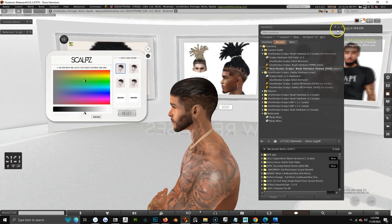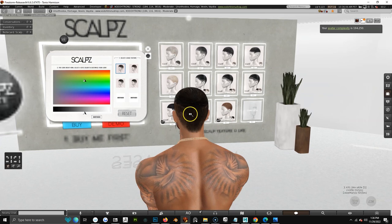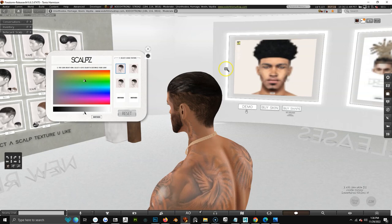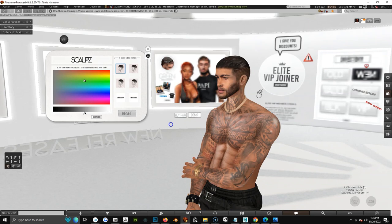If you have any questions about how to get your hair bases on your Scalps unit, drop some comments below, or hit Tonio Harmison up in-world, or join the Discord — that's how you can get the fastest help. Sometimes Tonio's AFK, so you'd be better off hitting the Discord or the Elite VIP group chat. We've got a lot of great members in there that'll help you out.